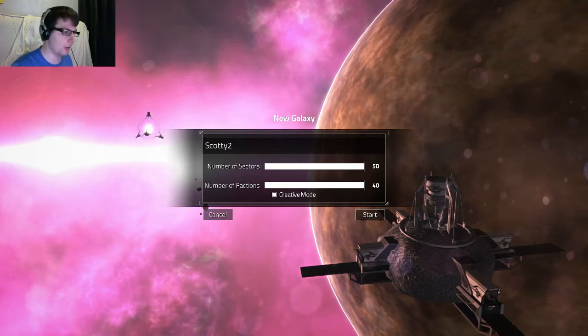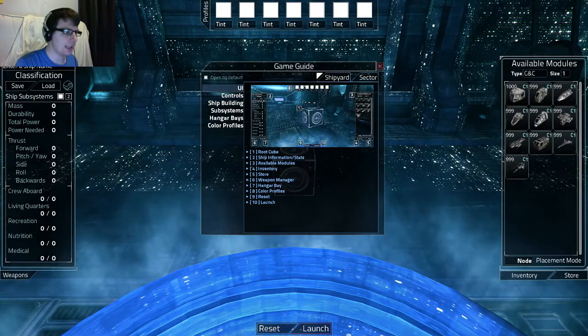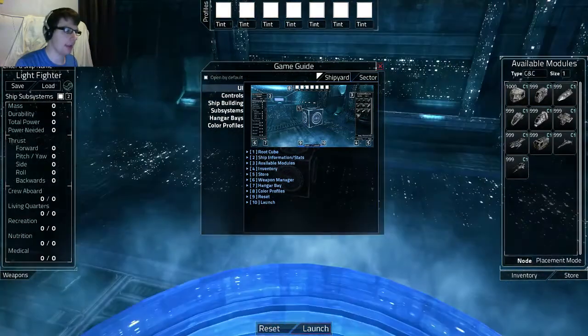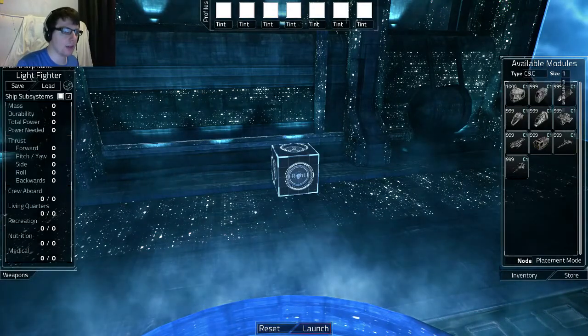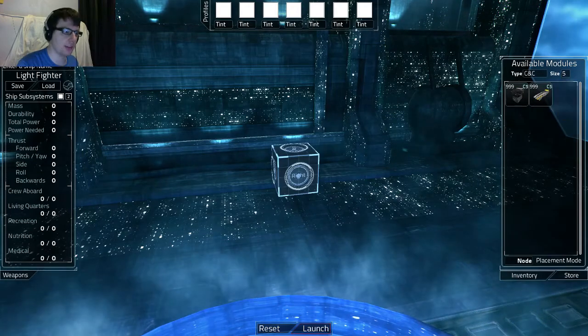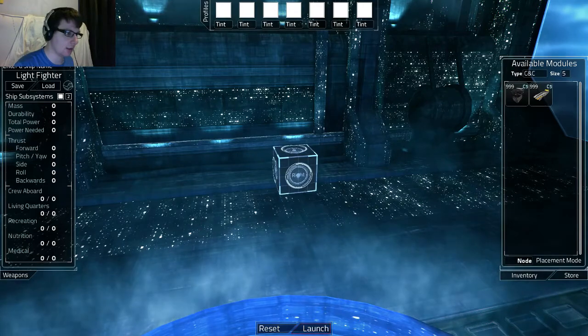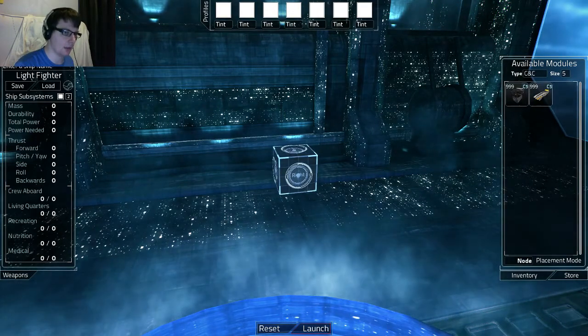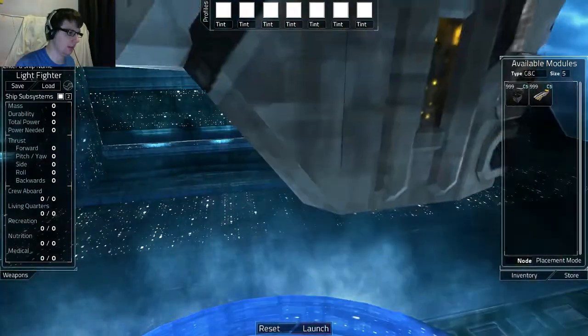I'll call that Scotty 2 and jump straight in. Once it loads - there we go. So as you can see, unlike when I initially spawned in non-creative mode, I have 9999 of everything. So I can freely switch between various sizes of things. So if I go for size 5, which is absolutely bloody gigantic - oh God, it's so big!